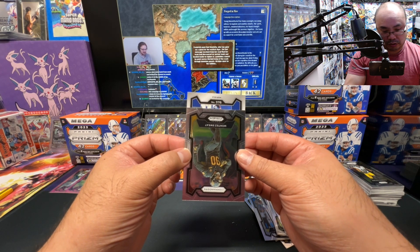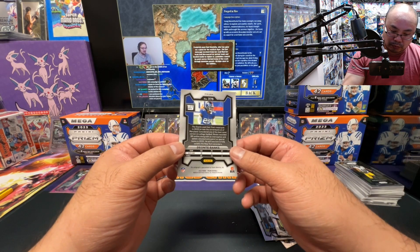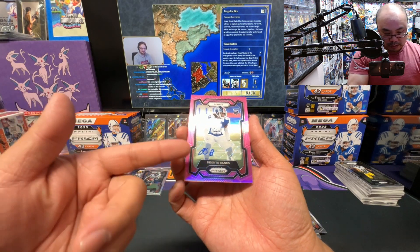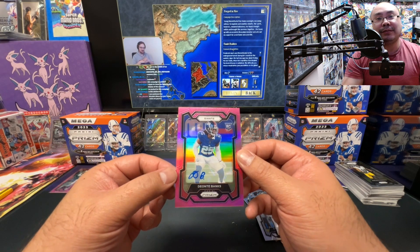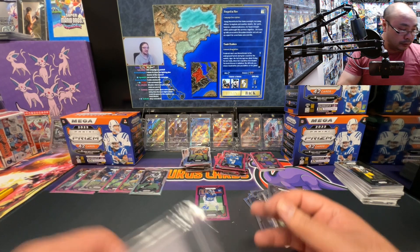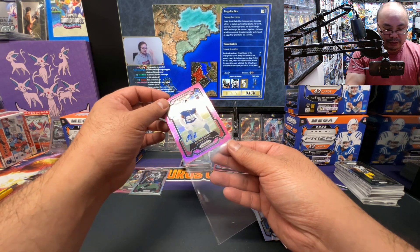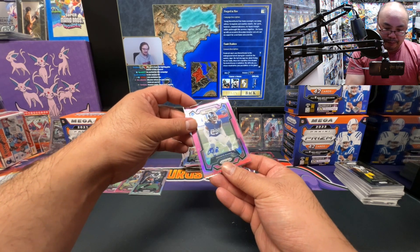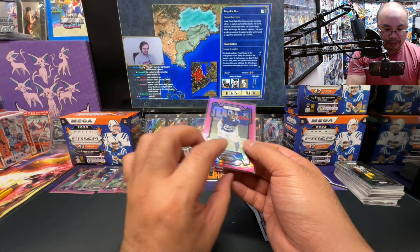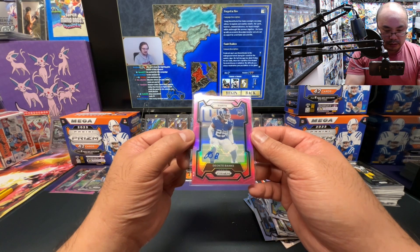Giants — Deontae Banks rookie auto! Okay, we got a rookie auto — DB. Man, a lot of athletes are starting to just sign their initials — I don't know what's going on, why it became a thing. I mean, I get it — they're probably signing thousands and thousands of autos. Wish the signature would be a lot nicer, but I'll take it. Deontae Banks for the Giants. Okay okay, there we go.